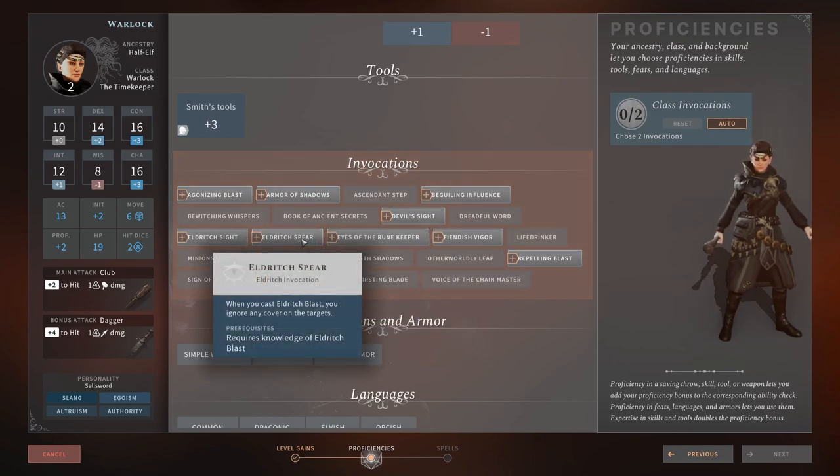Eldritch Spear — when you cast Eldritch Blast, you can ignore any cover on targets. Whether they're behind full cover, half cover, or any cover, this negates the AC bonus they'd get. In other words, this is 5 out of 5 — very strong. It means you can literally fire from anywhere you want. It's similar to Shadow Dagger in that sense, but since Eldritch Blast is your main attack, it's great to have this.